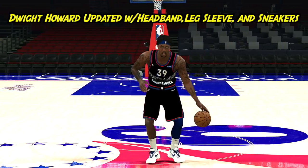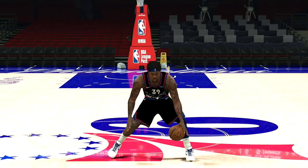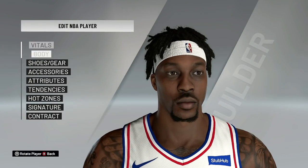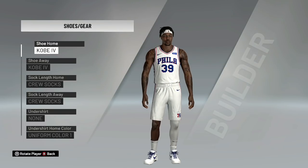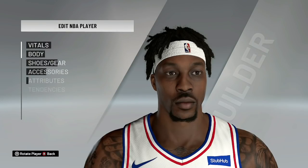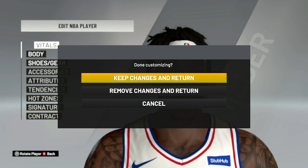Let's go to the 76ers. We got Dwight Howard. We got D-Ho with the headband, with the dreads. We got the leg sleeve. And this is Dwight Howard right here, guys — no sleeves on his arm. This is just an updated version of him from Philly. He has the Kobe 5s on him — well, the Kobe Protos. Alright. Keep changes and return.